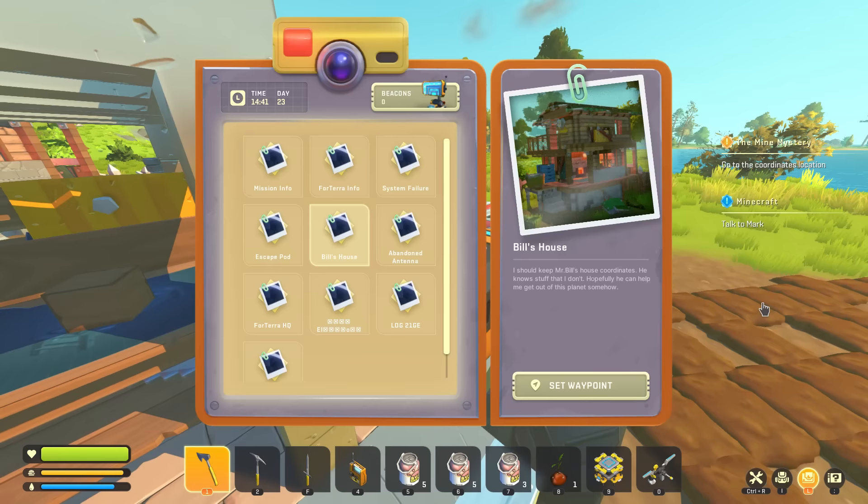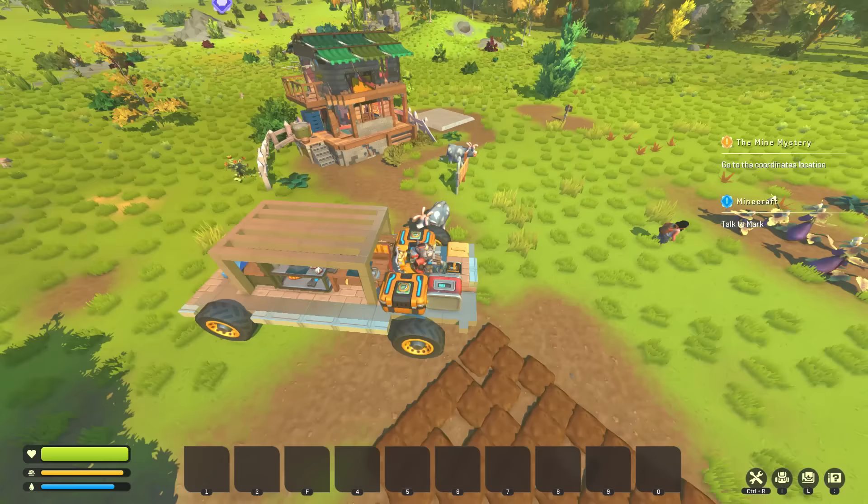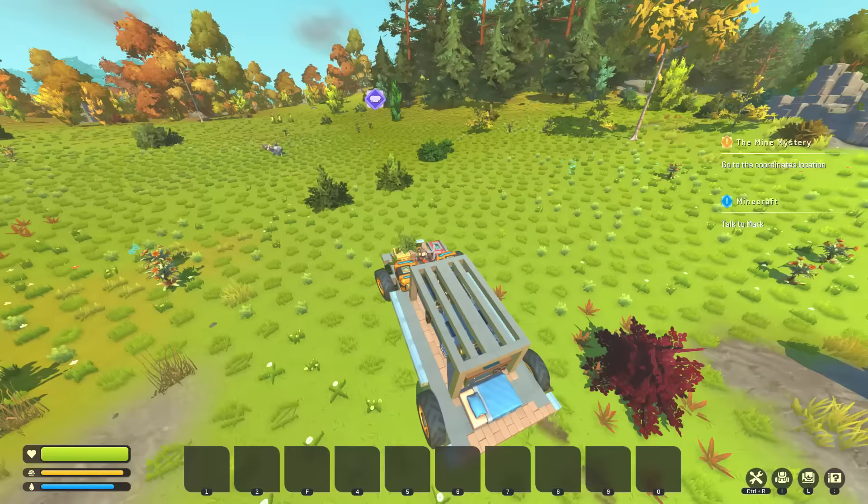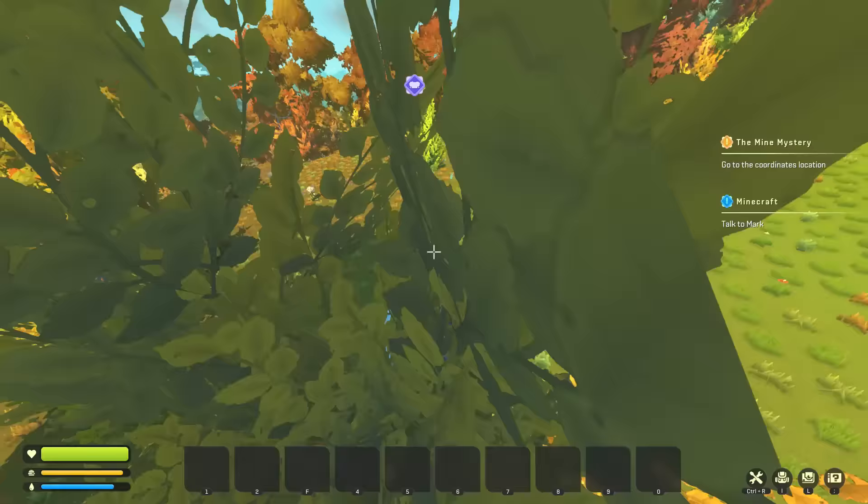Ten oil wouldn't even make seven gas — that's the worst ratio ever. All right, let's go over to the Forterra HQ. We're going to talk to Mark, get ourselves some power tools, and then sort out the base area. I think I have enough material to build a smeltery bot now — that'll be nice. Then we can smelt materials at a better ratio.